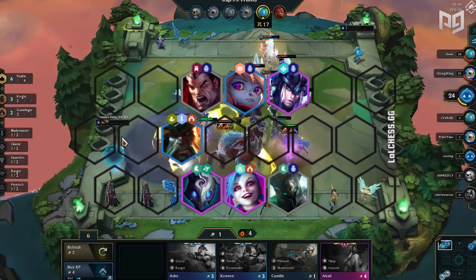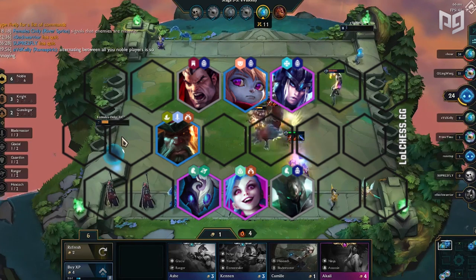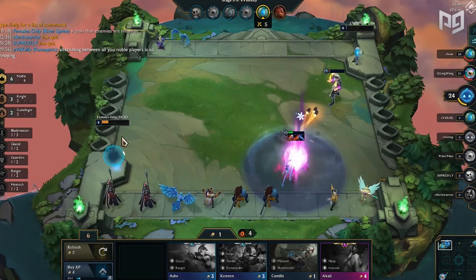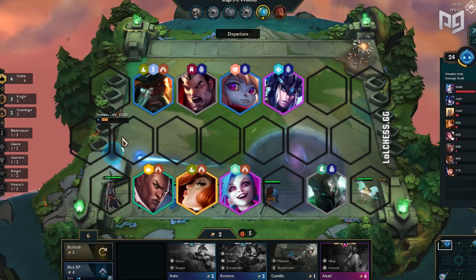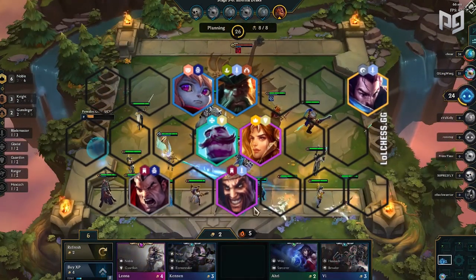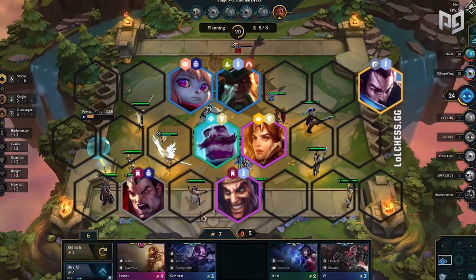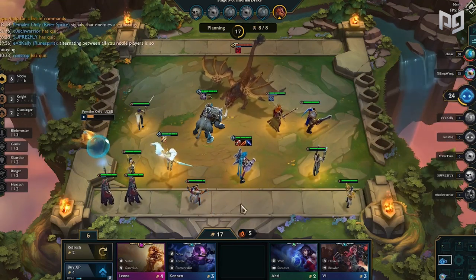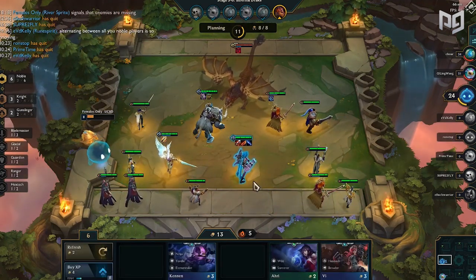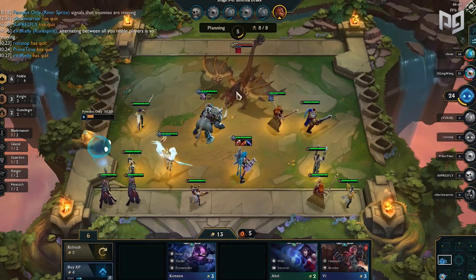For Jinx comps, the easiest pivot is running four Knights plus Jinx, followed by GP as your secondary carry and Kindred for the Phantom trait and added protection on Jinx. This isn't what you'll stick with long-term, but is what you'll want to run to get by until level 8. Once you hit 8, you can opt for four Knights plus four Gunslingers, or four Gunslingers, two Knights, and two Guardians. Like the Blademaster comp, the Guardian comp is best into heavy auto-attacking comps, while Knights are better for mixed and magic damage teams. With these pivots covered, you can totally secure a top 3 finish if you play right — sometimes the game just doesn't want you to run Nobles, and it's your job to figure out how to pivot to give yourself the best chances of winning. That's the strategy of TFT.